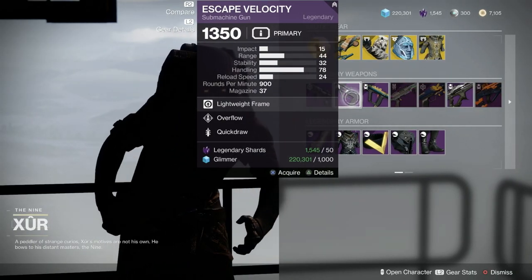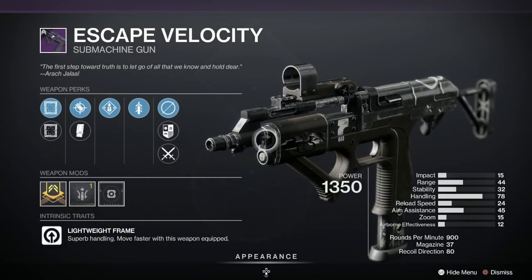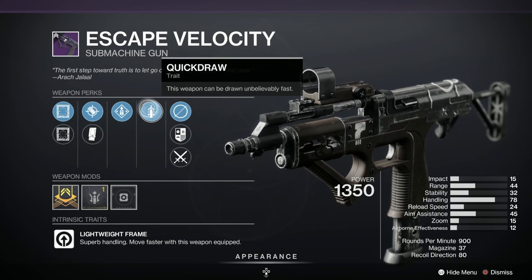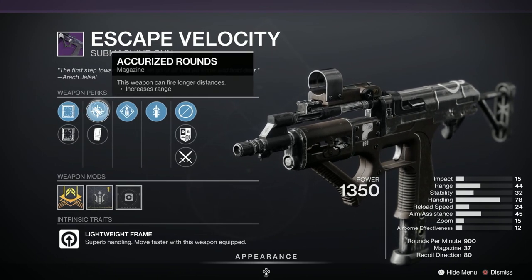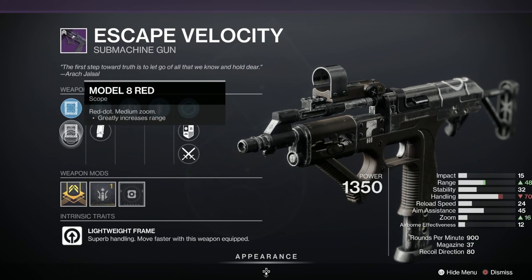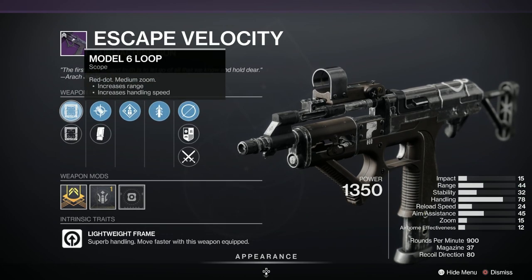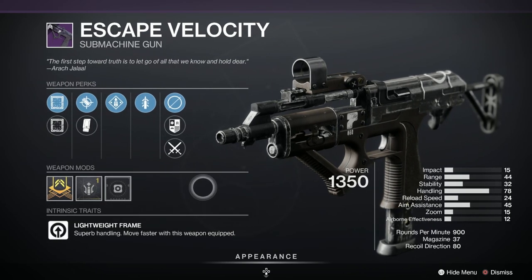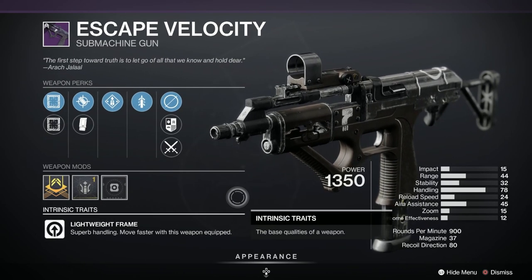Next we've got the Escape Velocity, and this one is even better — rated as an A. It's kinetic. We've got Quick Draw and Overflow. Accurized Rounds, Extended Mag, Model 8 Red, Model 6 Loop, and there's a range masterwork on it as well. That is a very popular roll — loads of people keep it when it drops.